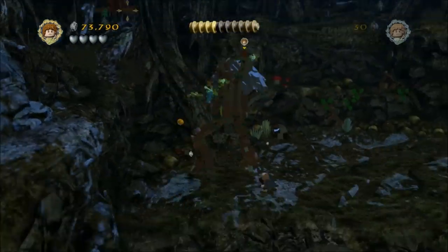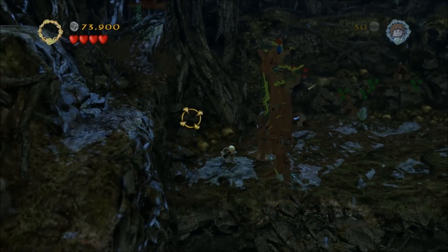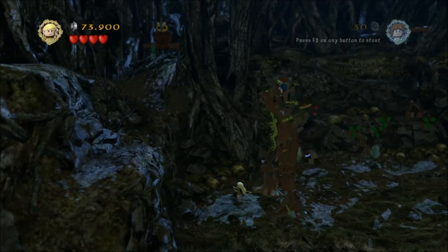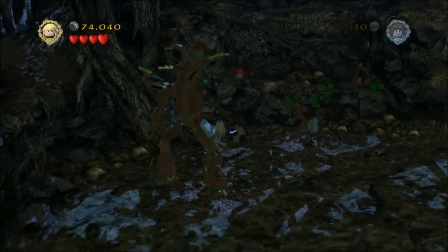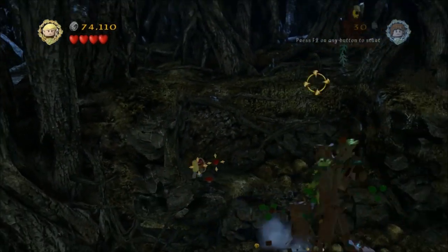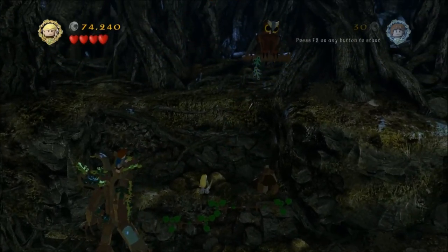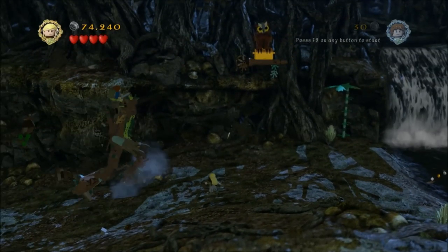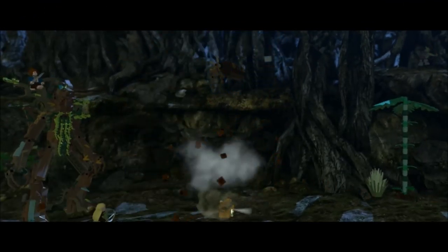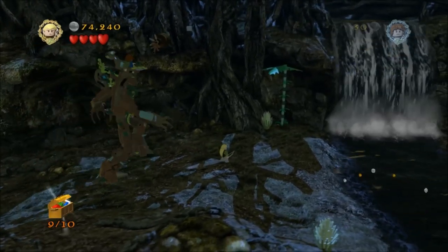Then head back this way. What you want to do is shoot the branch that the owl's on — it'll go hoot hoot and fly to the next one. This one's a bit of a trickier shot, so jump up here onto this ledge and go to sort of the middle. Stand about there and target the branch and you'll be able to shoot it. The owl will fly to the treasure, then target it once more and shoot the branch. The owl will fly away and the minikit will fall to the floor — I think that's your ninth minikit.